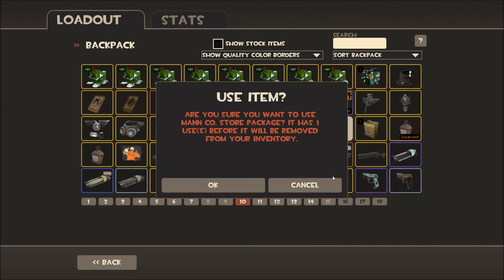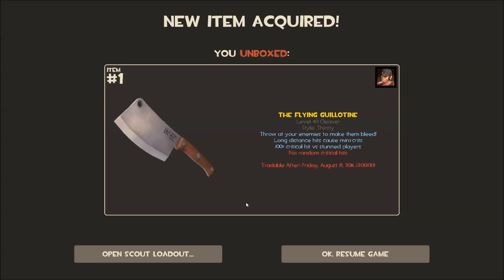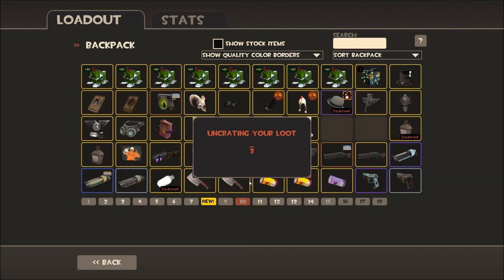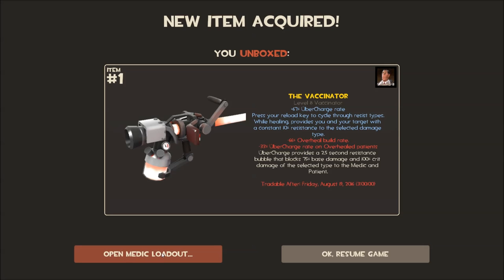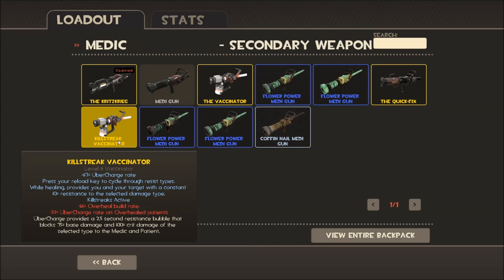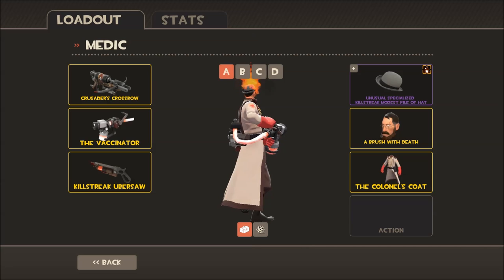The Manco store packages — the best of the best for the ending of the unboxing. We got absolute nothing from those other crates. We got the Flying Guillotine for Scout — look at that, that's beautiful. Now what else do we get here? The Vaccinator! Holy crap, that's one of the best ones to get. I'm just going to go equip that right now. There it is — the untradeable Vaccinator, the best item in the game. Now we're working with magic.